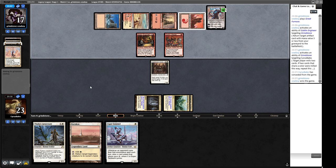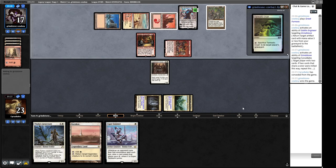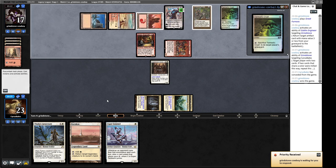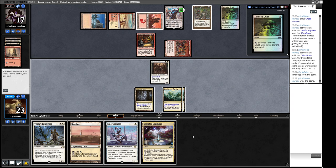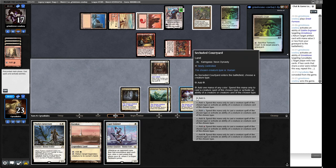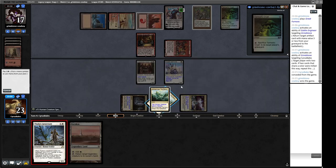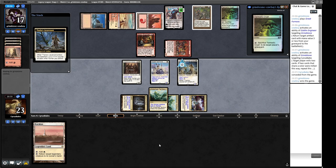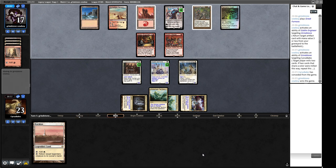Karn the Great Creator enters — they can get artifacts from outside the game, including Ensnaring Bridge repeatedly via welding. They go and get Tormod's Crypt, a zero-drop to stop our Coppercoat Vanguard from attacking. We play out Esper Sentinel, then deploy more humans. We're not going to win without removing the Ensnaring Bridge, so we put more counters on Esper Sentinel so they have to pay three mana for non-creature spells, making us more likely to draw into Loran of the Third Path to machine-gun down permanents with Karakas.